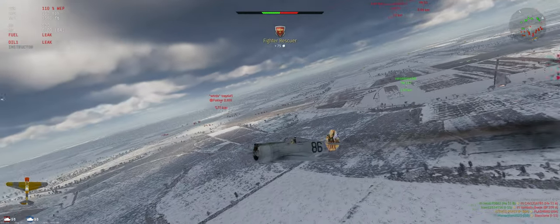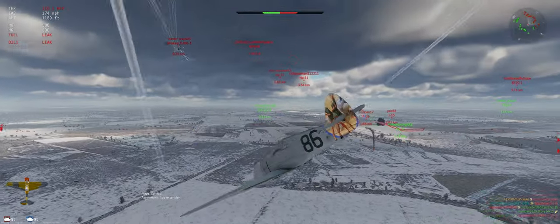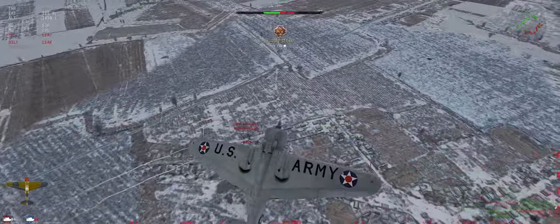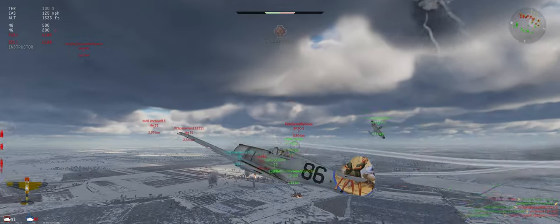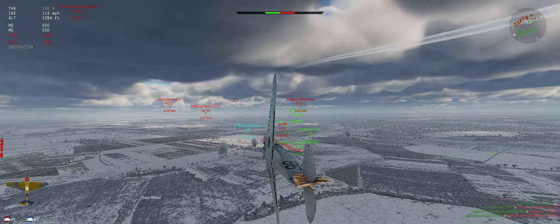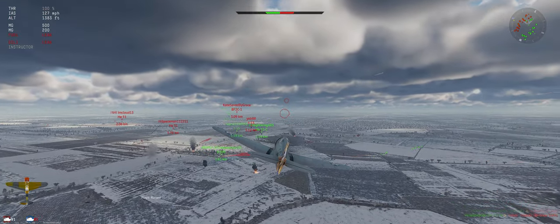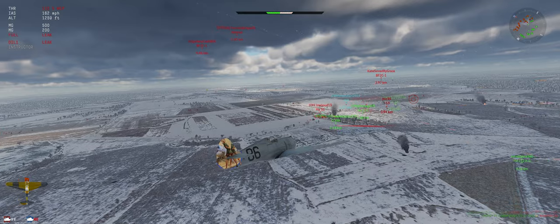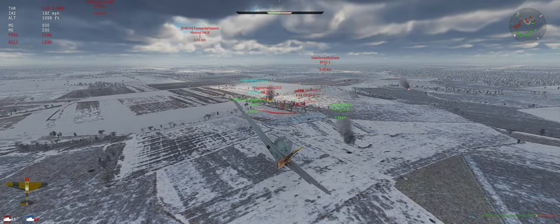Got the kill on one of those guys. Fokker coming in — he looks angry. I'll try and get underneath his guns, try not to just fly in a straight line, make it tougher. Perfect, that's what you want to do. That's why we play on our side of the map — that type of situation. When you get into trouble, it's more likely your team is going to help you on your side of the map, more likely their team is going to help them on their side. Stay close to your support.